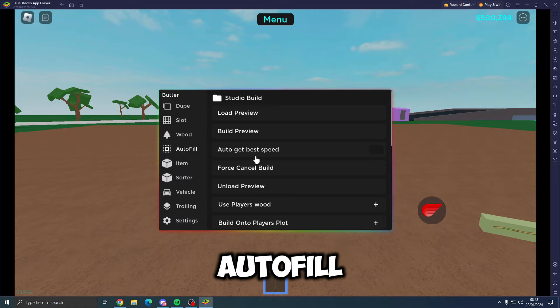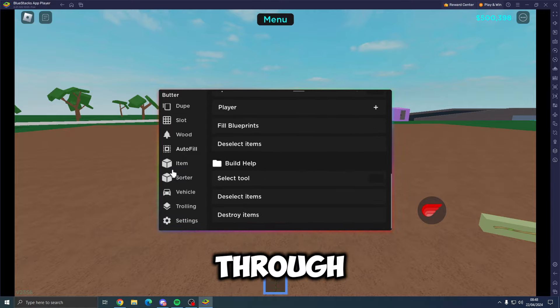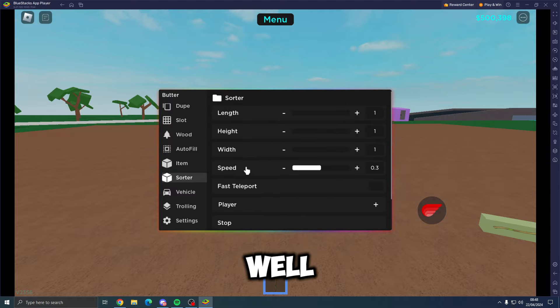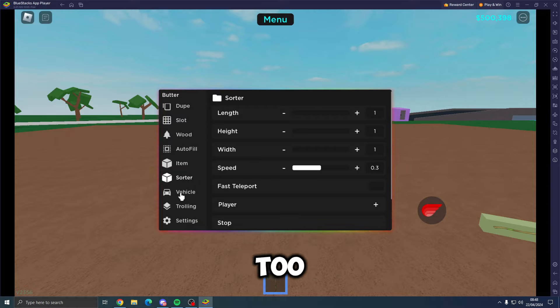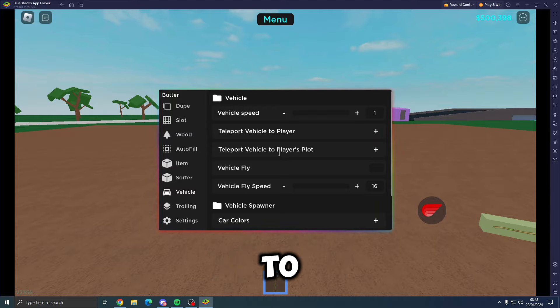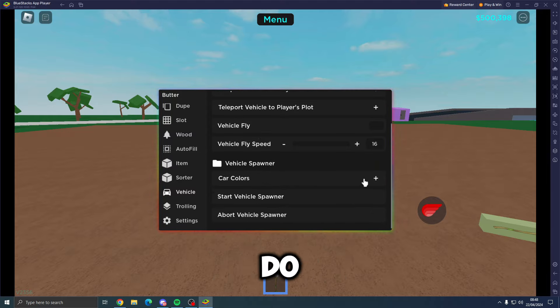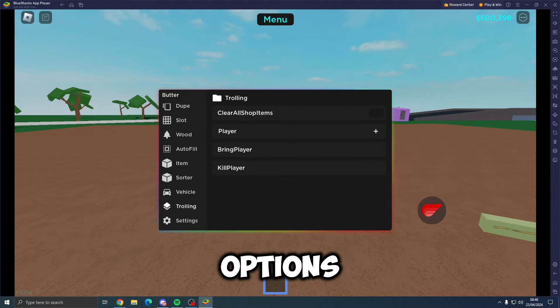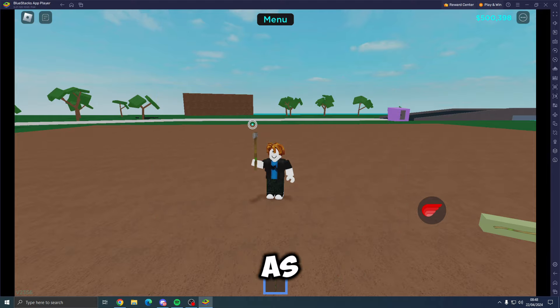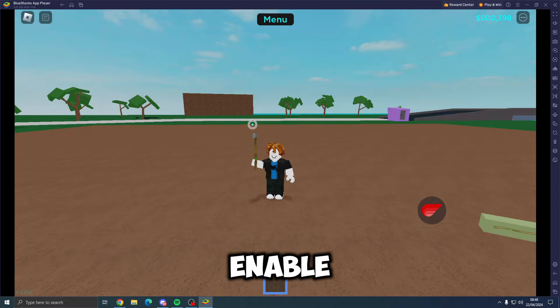We've also got mod sawmill and mod wood options, plus auto fill and item features you can go through yourself. There's a sorter, though I don't have anything to sort right now. For vehicles, you can adjust vehicle speed, teleport vehicle to a player or player's plot, fly, set a car color and spawn it. There are also some trolling options like clear all shop items, bring player, and kill player. Finally, in settings you can change the RGB color.